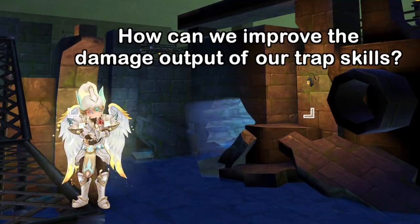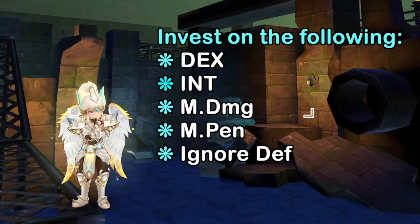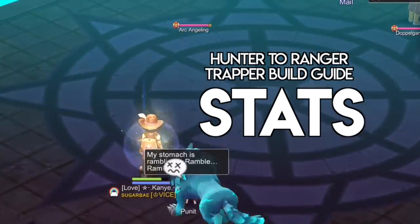With this in mind, how can we improve the damage output of our trap skills? We need to invest heavily on gears that increase the following attributes: dexterity, intelligence, magic damage, magic penetration, and ignore DEF. Other stats like magic attack, physical damage, range damage, physical penetration, and ignore MDEF will not affect the damage of traps. Attack and refine attack also affect the breakthrough of Landmine damage, but they only play a minimal role in increasing damage.